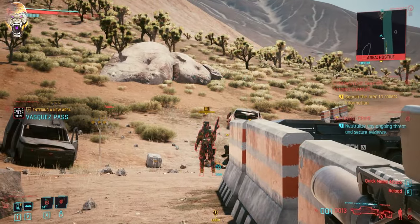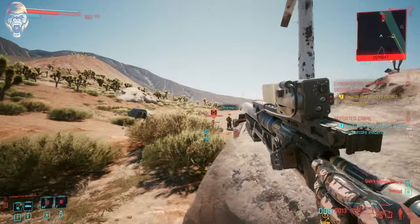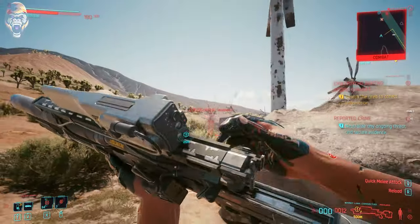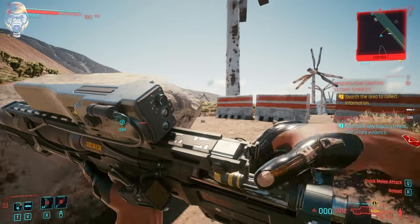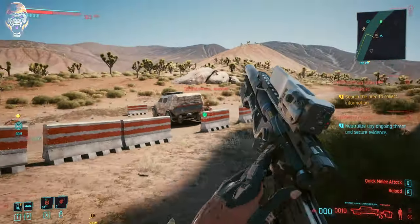What makes the sniper even better is the fact that it is a smart rifle, meaning if you pair it with smart link — which is a hand cybernetic — you can make sure that you do headshots 100% of the time. So mix this with crit damage and extra headshot damage, and you'll be one-shotting a lot of different enemies.